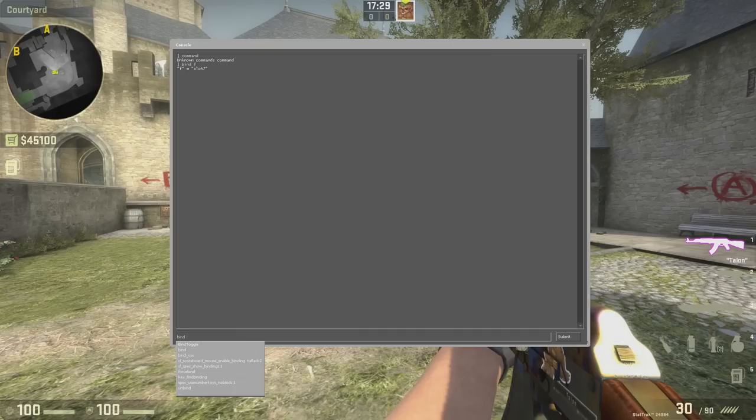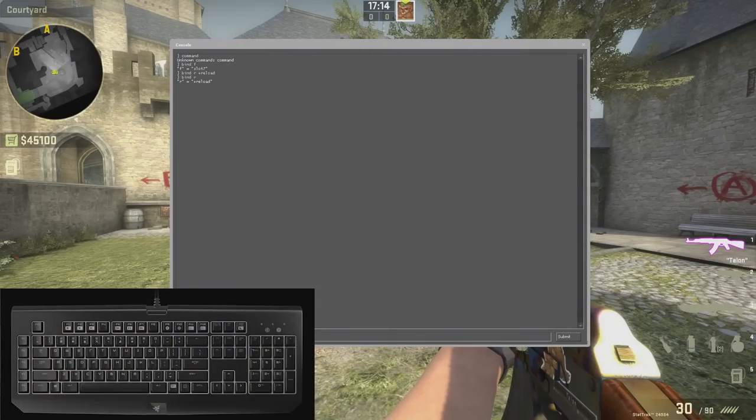To bind a key, type bind, then the key you want to bind, then the command you want to bind it to. So if you want to bind R to reload, you would type bind R plus reload. Now that we're done discussing the painfully newbie stuff, let's get to the binds.